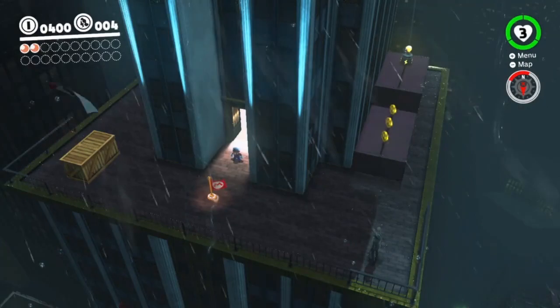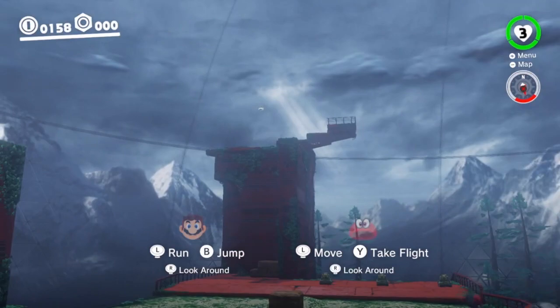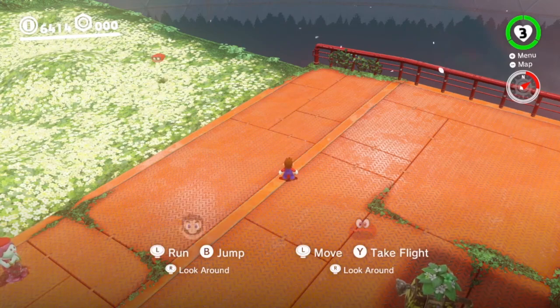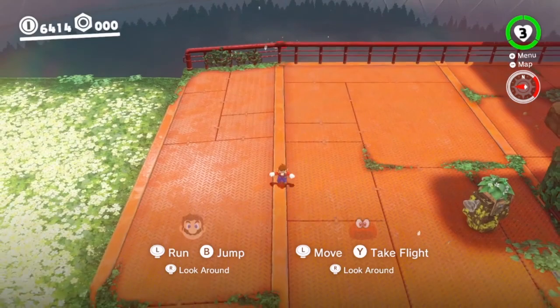Cappy Return Cancels are sort of a confusing trick to understand, so I'm not going to go super in-depth on them here, but I'll explain the basic idea, at least for the way that I'm going to do it for this trick. First, you need to get Cappy stuck behind something. Normally, Cappy can only move within a certain horizontal range of Mario, but if there's something in his way, he won't be able to come back, so you can get as far away from him as you want.